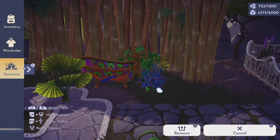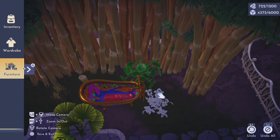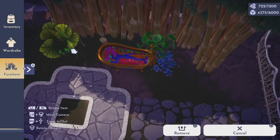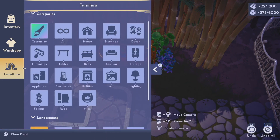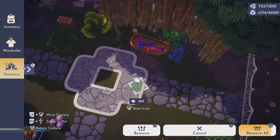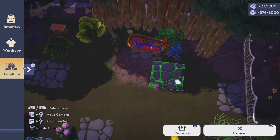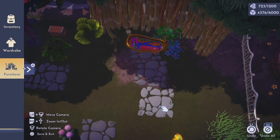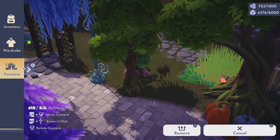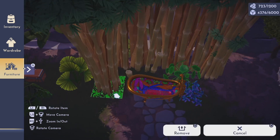For this build, I was so inspired by the new colorful glass tub from the expansion pass that I decided I was going to build an entire garden around it. I decided to use the rocky terrain from Scrooge's store as my main path for this garden. I really like the cobblestone feel to it, and I felt like it really fit the fairy core aesthetic perfectly.